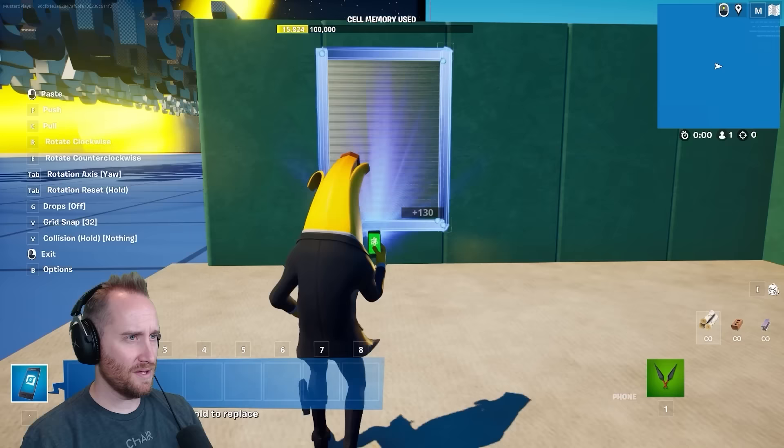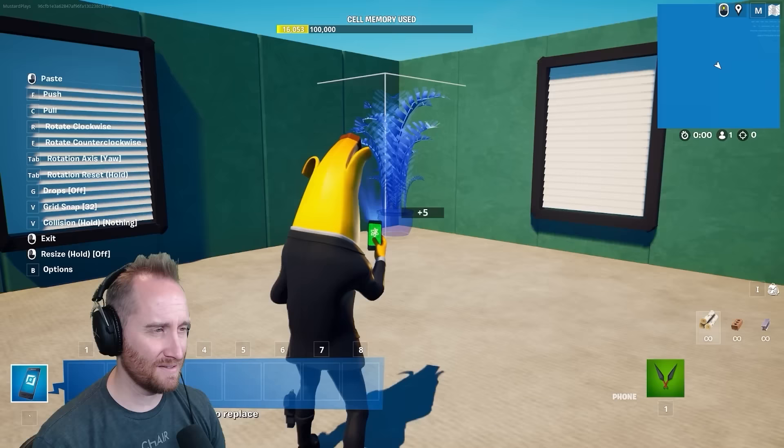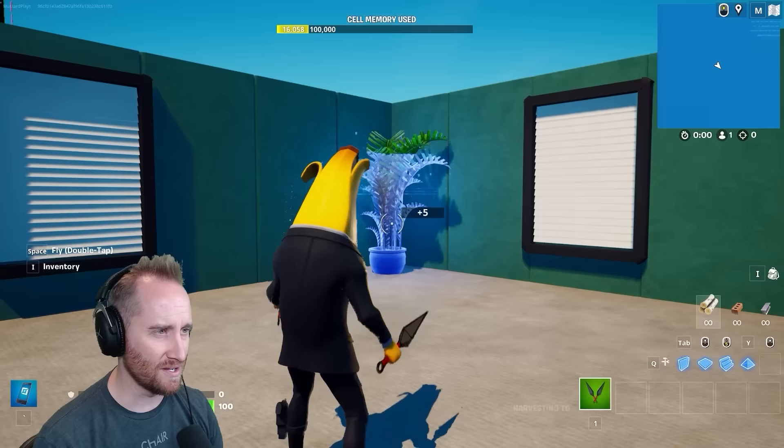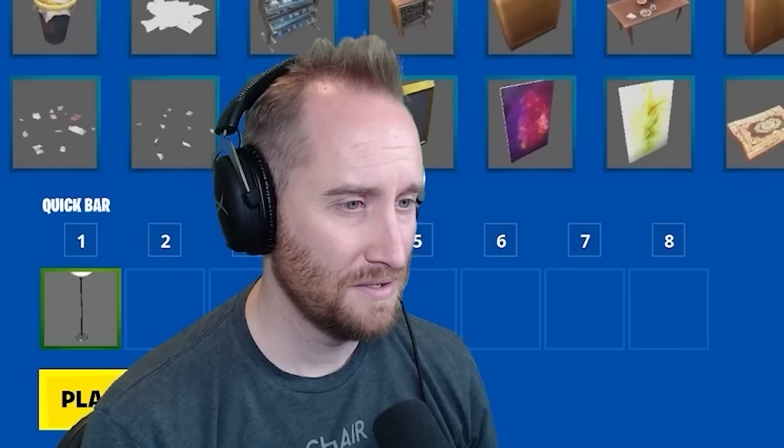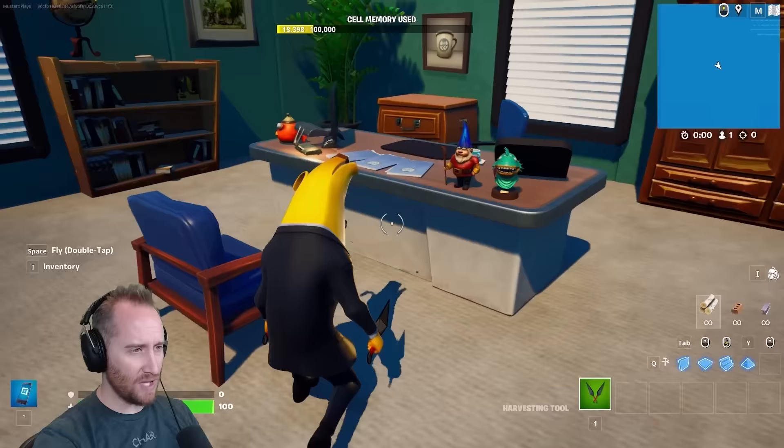Now I can just copy it and put the other window down over here, and boom! We got the windows taken care of! Now we gotta furnish this place. This isn't gonna be exact, because we don't have the exact props to fit in here, but we'll get it close. Finding stuff for Michael's desk is not easy. There's a surprising lack of props that we actually have access to. This is gonna have to be it. It's not perfect — his desk is a little too light; it should be much darker.